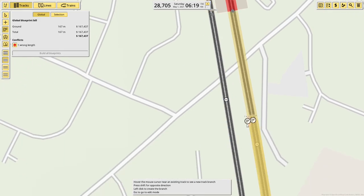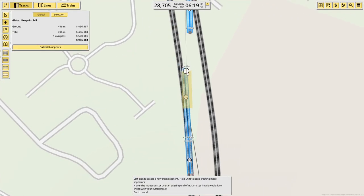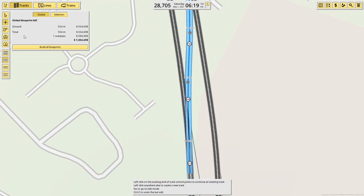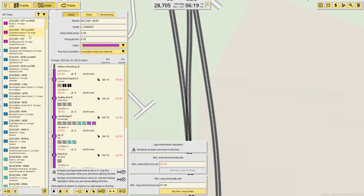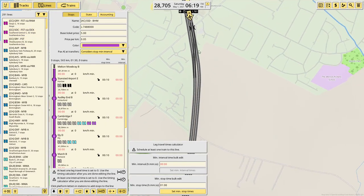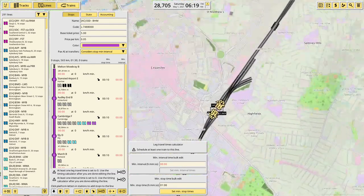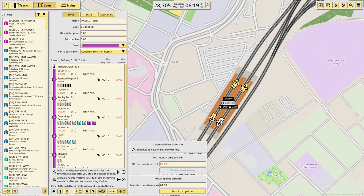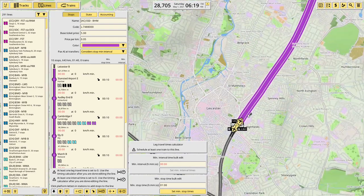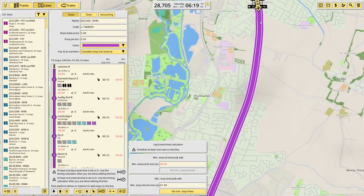This is an awkward stretch of line because it's technically three tracks, not four - two fast lines and then one bi-directional slow line. We should definitely be on the fast lines which are on the west, but we appear to come in through the system just because of the way I've had to set it up. Either of them will work, but we'll come through this one. And it has put us onto the fast line, which is good.